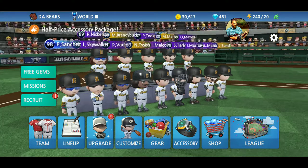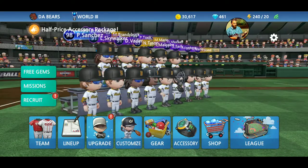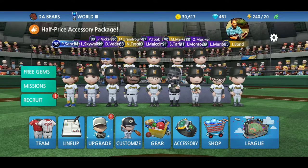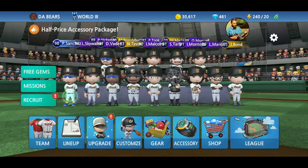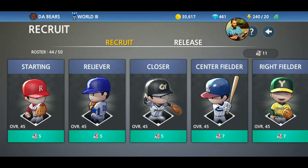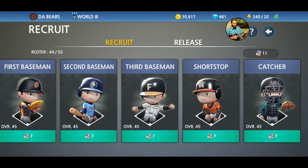On the home screen here, you can see right down here is the recruit option. When you have that red exclamation point, that means that you have enough of the recruit cards to recruit a player. Putters cost five and field positions cost seven.